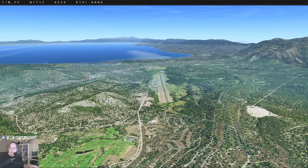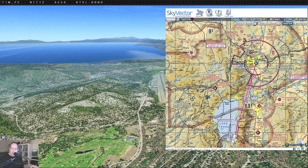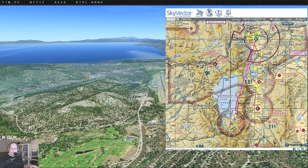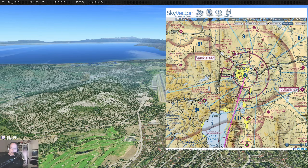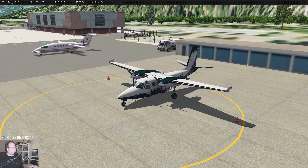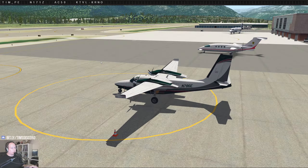My map overlay is back working again — hooray! We're here at TVL, right on the south end of the lake, and we'll go up to Reno, which is a very short flight. Reno is currently, as it often is, pretty windy, so we'll be landing to the west, probably on runway 25. We'll go northeast out of Tahoe and wind our way through the mountains over towards Reno. Got our trusty Commander that we've been spending some time in — I'm enjoying the heck out of this plane.